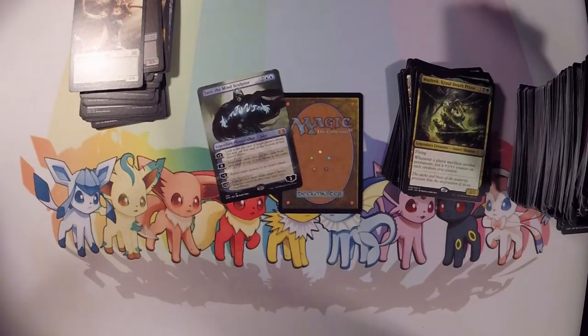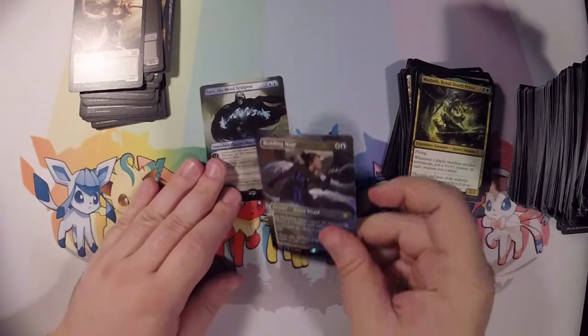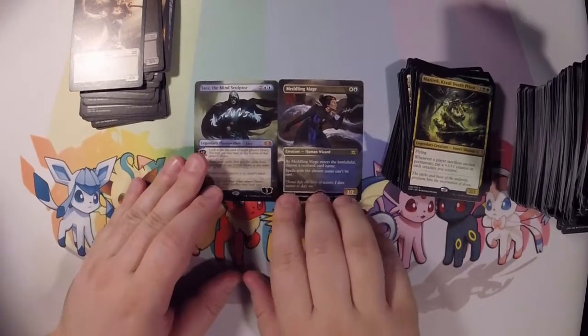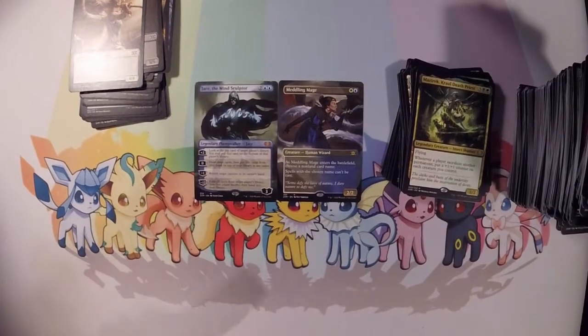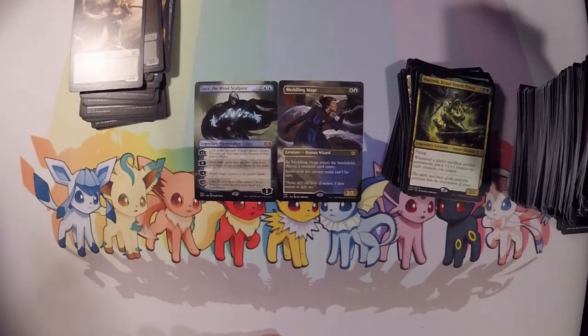I'm in shock right now. Was not expecting to pull a Jace — that was the one card I was not expecting to pull. And what's the other one? I kind of like that Meddling Mage, but still, I was just not expecting that Jace the Mind Sculptor. That is amazing.